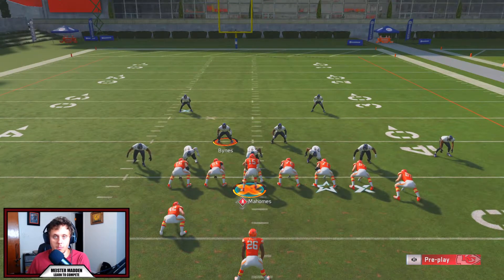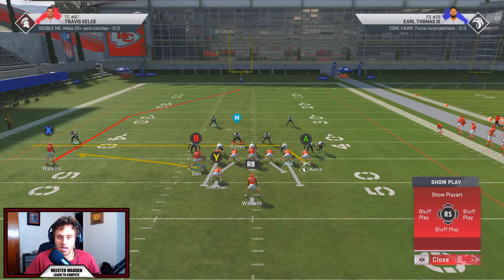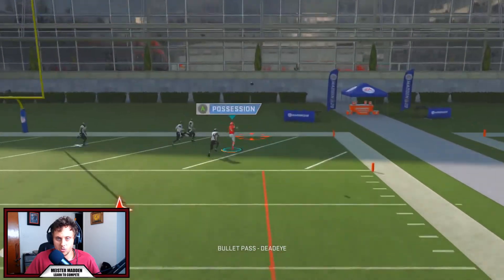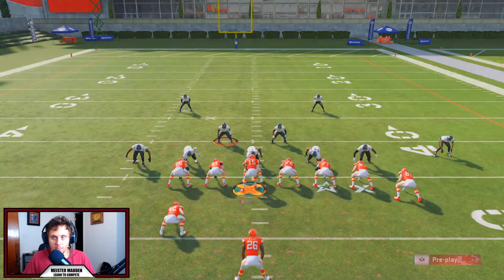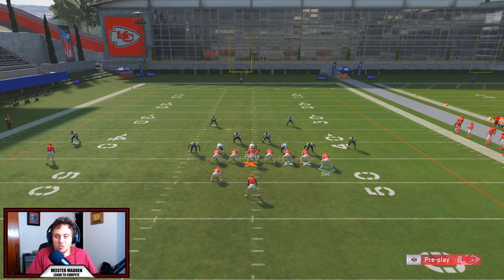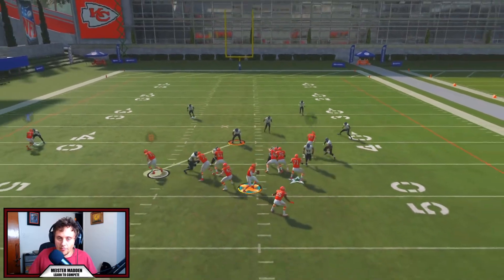If you think you have a huge speed mismatch between your own DB and their wide receiver, the best thing to do is user it. You've got to be aware of when they're about to do this little deep half glitch — motion over, flat, drag, making sure we're on the wide side of the field. Sammy Watkins should get back for the most part; you can see it's a pretty big speed difference but we're still able to get over top. That's kind of where MUT is going to be a huge benefit — you have 99 speed, 99 man, 99 zone everywhere.